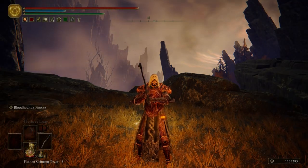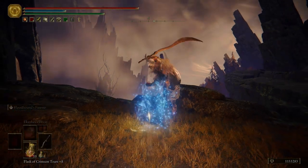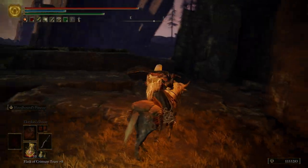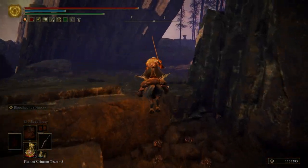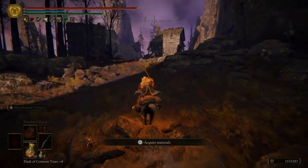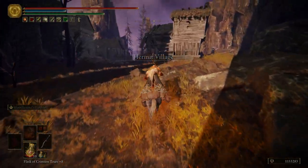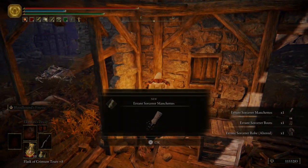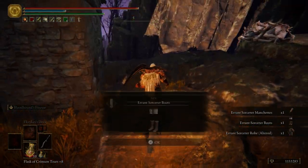The first thing I want to do is grab a couple of items that I missed over here by the Hermit Village. So we're going to backtrack for just a moment. We're going to come over here, and in this first shack we have the first set of items that I missed — that is the Errant Sorcerer's Set.